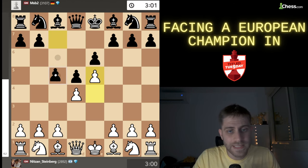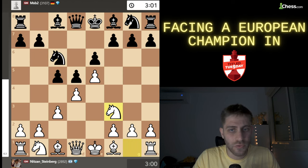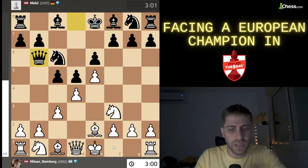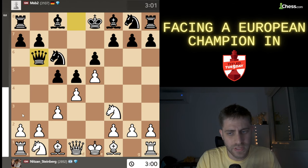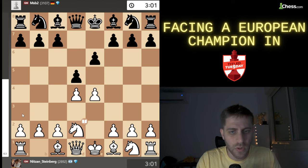An interesting variation is also the Advanced Variation against the French with e5, c5, c3, knight c6, knight f3 — for example knight ge7, knight a3, or maybe queen b6. Also there is bishop d3, bishop e2, and knight a3 can be possible. It's really interesting variations in the advanced, but I played the move knight to d2.